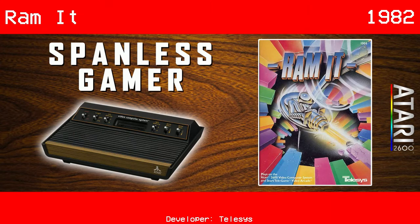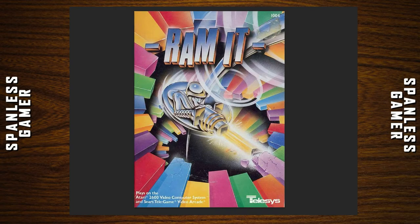So our first game today is Ramit. 1982 for the Atari 2600. The box art has some kind of metal-looking guy shooting Tetris blocks. I don't really know what he's doing.